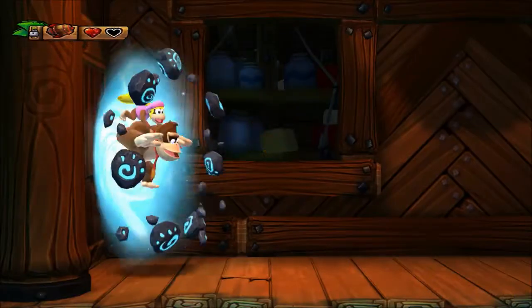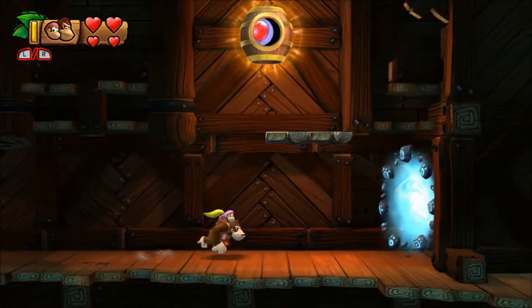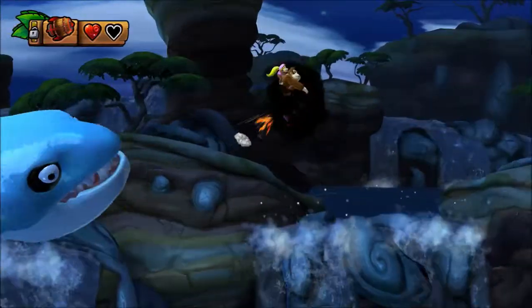You'll need to have either Dixie or Cranky Kong to reach a hidden goal barrel up in this area. This will unlock level 3-A or 3-B.